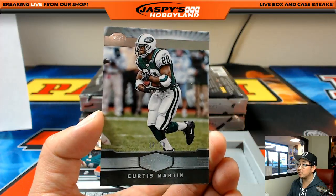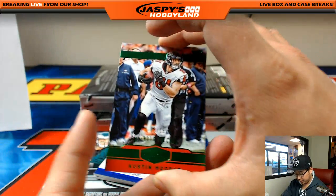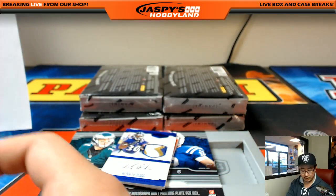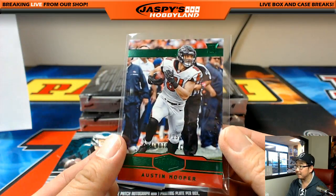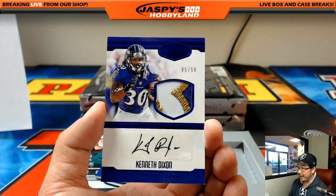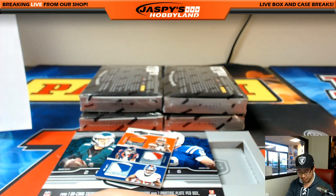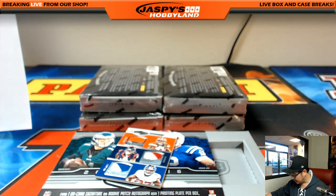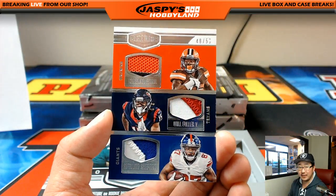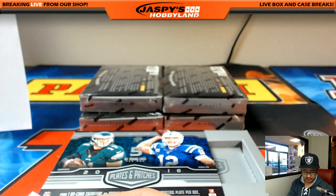AFC East, 10 out of 79, Curtis Martin. Austin Hooper, 3 out of 25 — three-quarters of the way there for those guys. NFC South, Ethan. Three-color patch, 5 out of 50, Kenneth Dixon — another friend of Jaspi's Hobbyland, AFC North, Ethan. This is a randomizer — 48 out of 50. Some nice colors in those patches. Corey Coleman, Will Fuller, Sterling Shepard — AFC North, AFC South, NFC East.